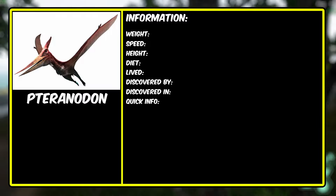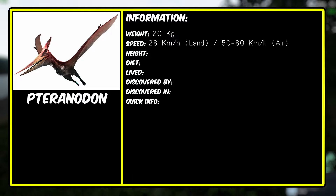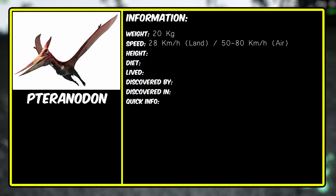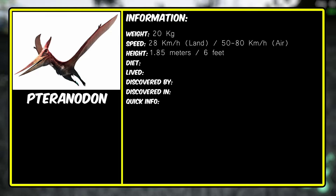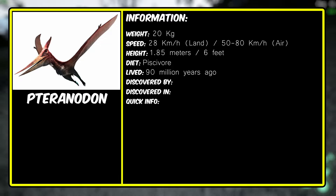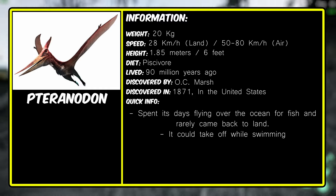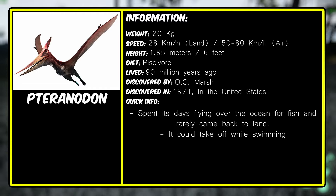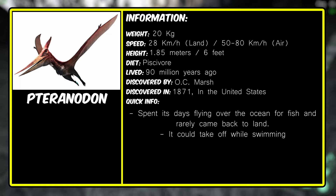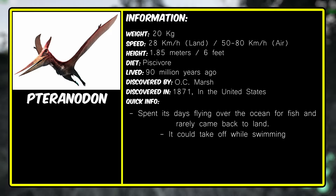The realistic version of the Pteranodon weighed around 20 kilograms, with a running speed of around 28 kilometers an hour — quite fair for the one in The Isle. While flying, it had a speed between 50 and 80 kilometers an hour. Its height was around 1.85 meters, or 6 feet. In contrast to The Isle, it was a piscivore 90 million years ago, discovered by O.C. Marsh in 1871 in the United States. In the past, it spent its days flying above the oceans searching for fish, rested in the water before taking off again, rarely returned to land — probably only to nest.